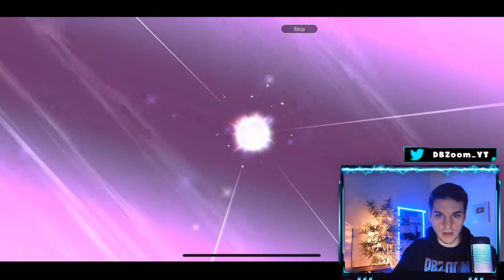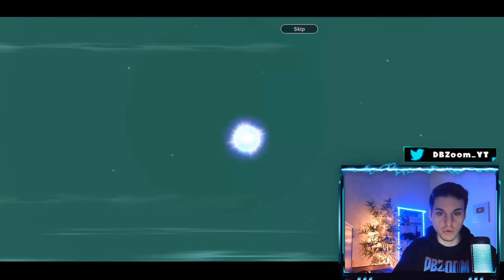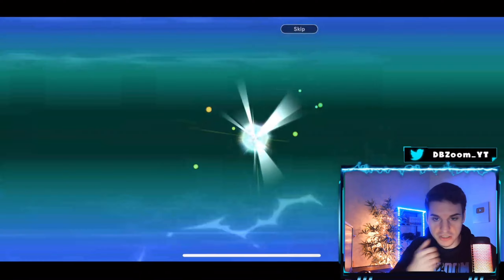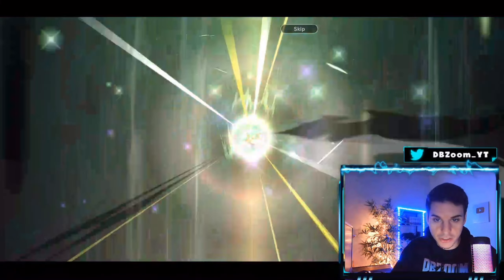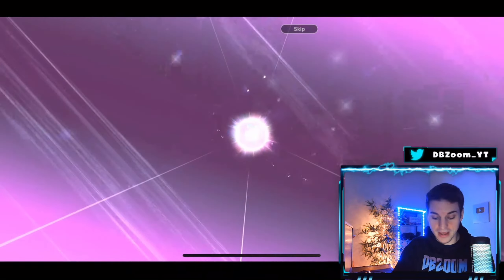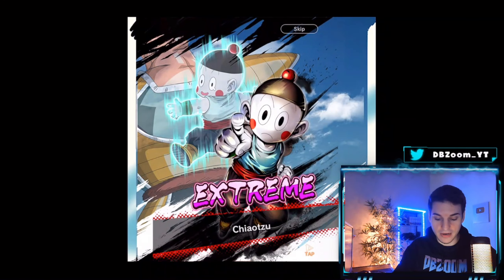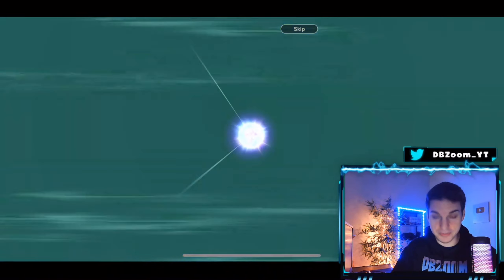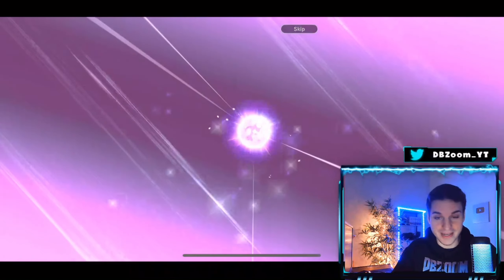For some characters it actually shows the full character background, for some it doesn't, which is really weird. We get our first sparking — we get the most useless Vegeta Blue. It's hilarious how Vegeta Blue was dead on arrival. I'm still not even used to this; this looks crazy. It's my first summon animation in landscape.